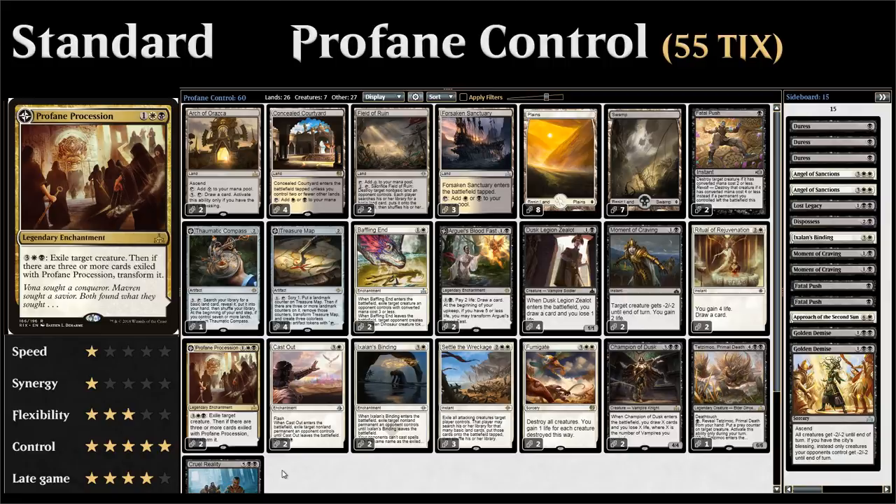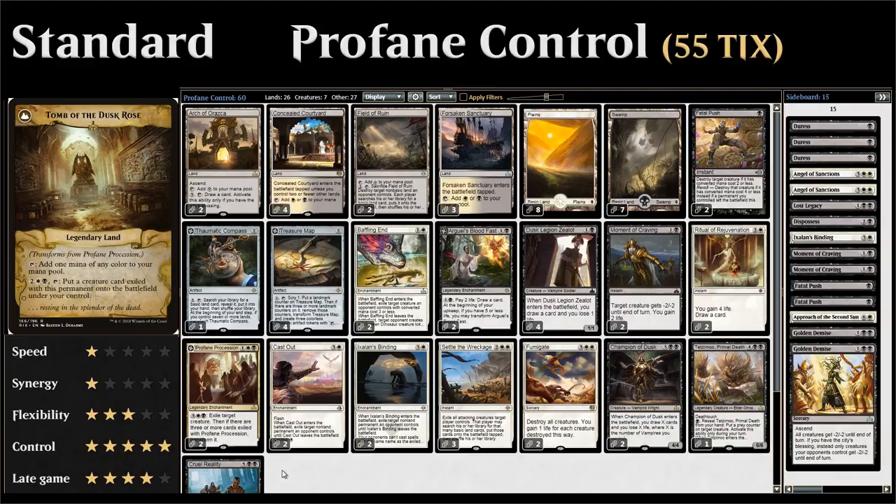Profane Procession is a powerful 3-mana legendary enchantment with an activated ability for 5 mana where you can exile target creature. If there are 3 or more creatures exiled by Profane Procession, you get to transform it into Tomb of the Dusk Rose, which lets you replay the creatures you've exiled — a very powerful removal spell and card advantage engine once you start casting those creatures.